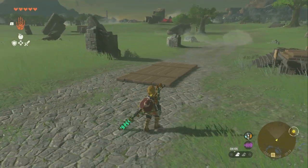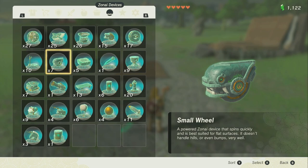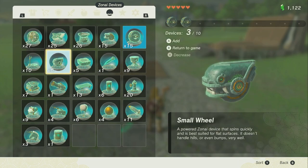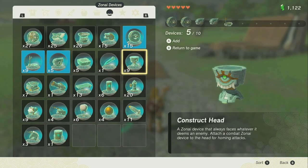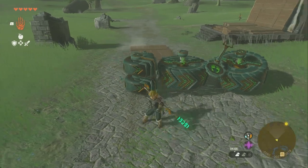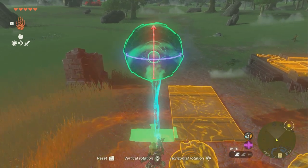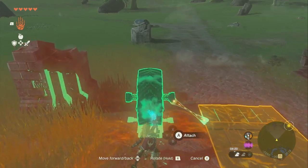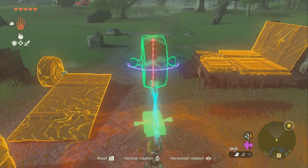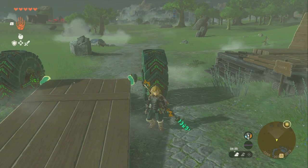I'm going to show you the most generic best tank build using wood, and you can take the principles and apply them to any tank you want to make. Set down one piece — that's going to be what we attach our wheels to. The small wheels are faster but can catch on the ground more easily, so on hills you can get stuck. What I like to do is have two big wheels for traversing terrain and two small wheels to give more speed, plus one steering stick so I can drive. The big wheels need to be attached on the side — if you attach them underneath, it's not going to do anything.